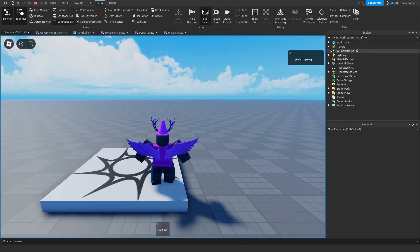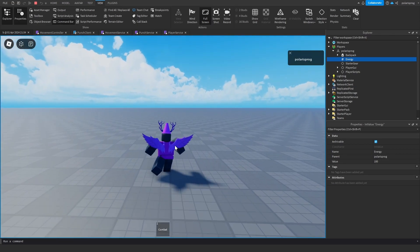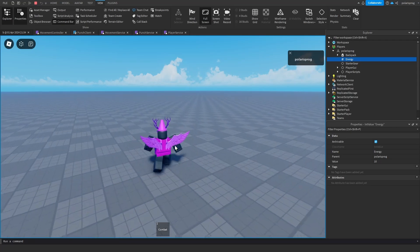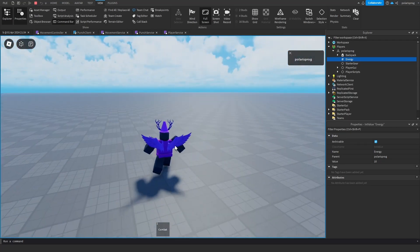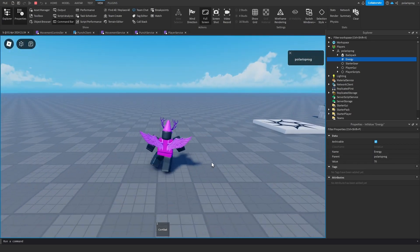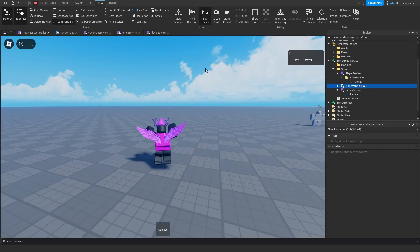If we play the game, we go back to our Energy value — it's set to 100. When we dash, it goes 70, 40, 10, and now we can't dash anymore because we don't have enough energy. But as soon as it refills we should be able to dash again — and as you can see, it does work.